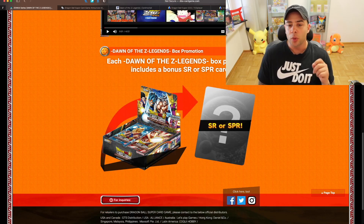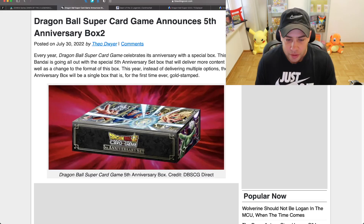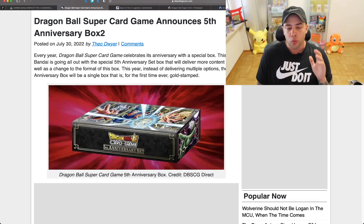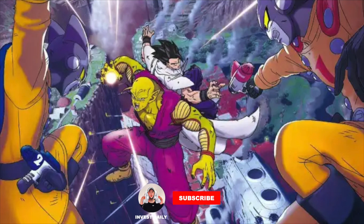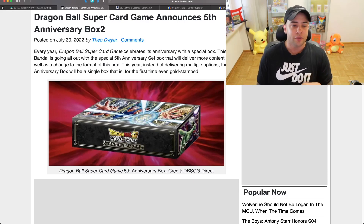Each Dawn of the Z Legends box purchase will include a bonus secret rare or special rare card, which is very cool. Moving over to the fifth anniversary box set — a lot of Dragon Ball cards have been going up in value really fast, and the catalyst was the Dragon Ball Super Hero movie that just came out, which was the biggest anime movie opener in history. The fifth anniversary box looks very cool and they are going really fast, so if you want one, whether you're a collector, investor, or player, I'd highly suggest getting your hands on it.